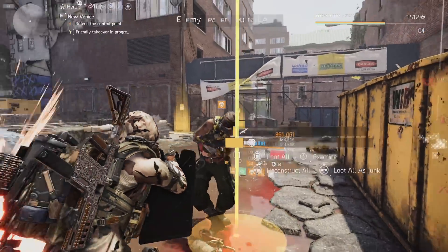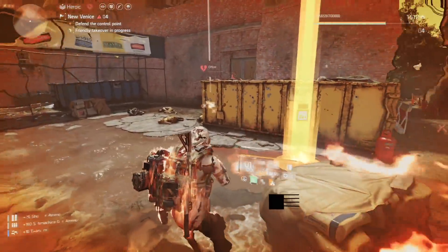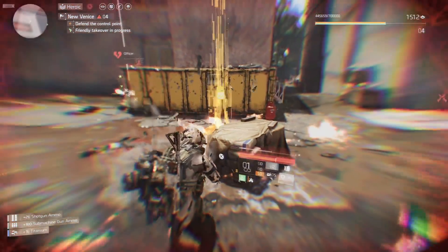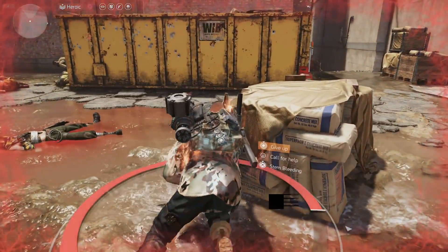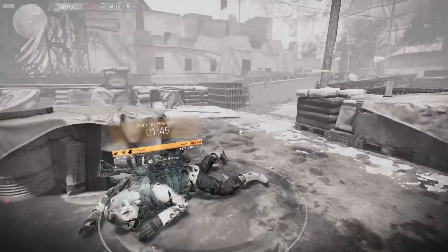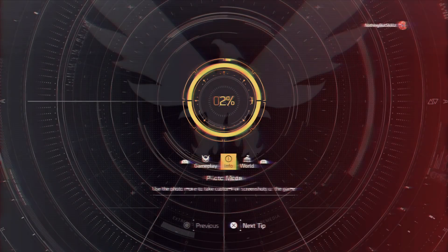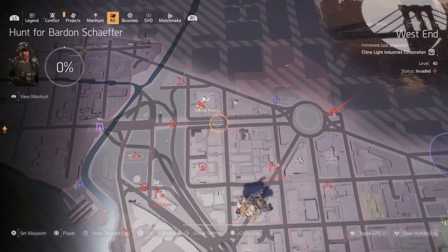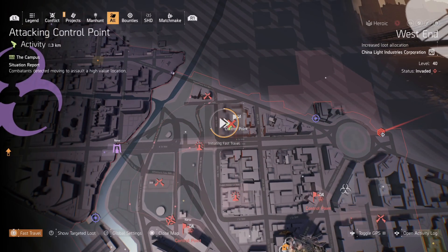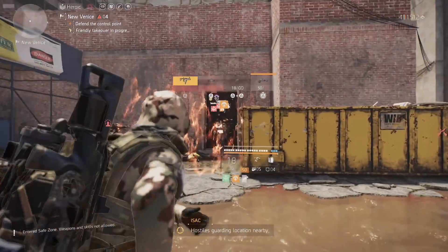Once the boss comes out, just focus on the boss. Then either let fire kill you or let the NPCs kill you. Give up — don't let the NPC pick you up — then fast travel to the safe house. From there, spawn in on the green pistol and you'll have bosses right in front of you. Just keep doing it over and over.